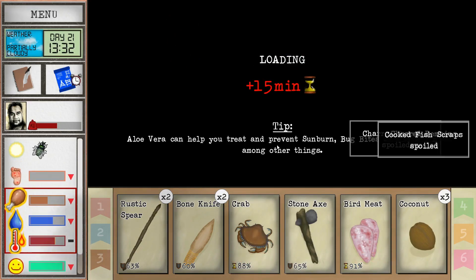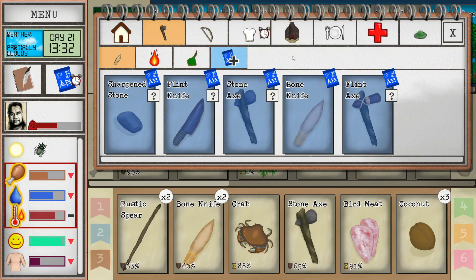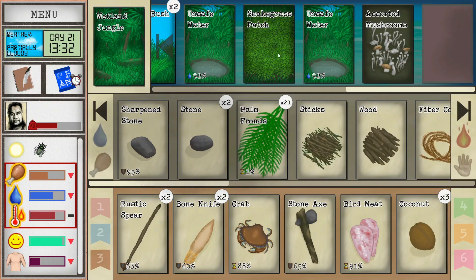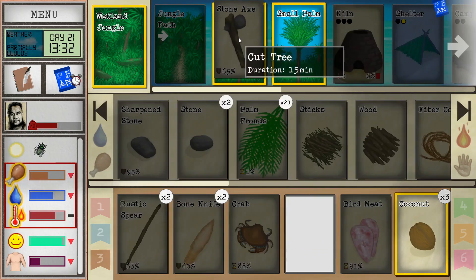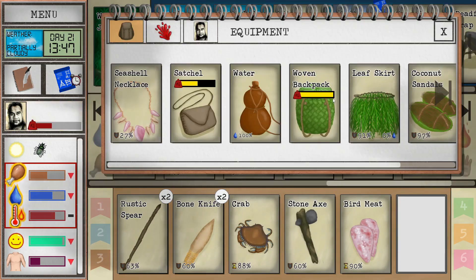Here we are! The kiln is set up right there, beautiful. We do have a bunch of palm fronds - maybe we can go ahead and build a shelter now. It's under the shelter category, we're getting there. We've got mushrooms, unsafe water, snake grass. We do have a couple of small trees - I'm glad I brought the axe. I'm going to get the fire started because I've got this crab and bird meat to cook. Let me empty out too because I'm getting pretty heavy.